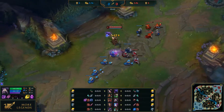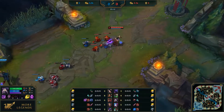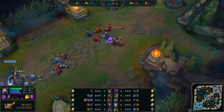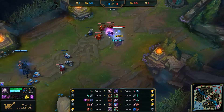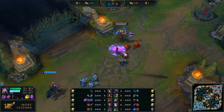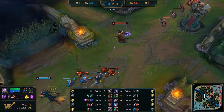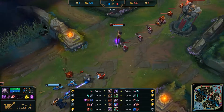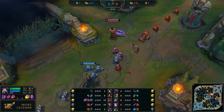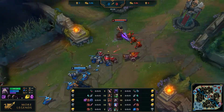So why is it mages who go to the mid? First of all, it has to do with the fact that they get all the lane experience and don't share it with a support. Mages scale well because their spells deal more damage with levels, and most importantly, you need to have magical damage in your team or your enemies will build a lot of armor to the point where you can't kill them. It's also easier for mages to farm on the short lane, because they'd get zoned on the top, and on bot they'd share their experience with the support.